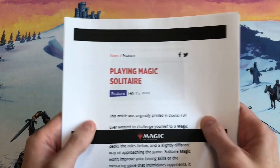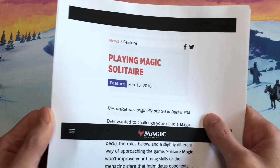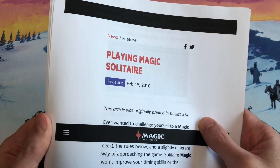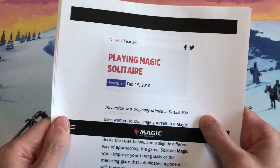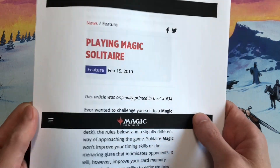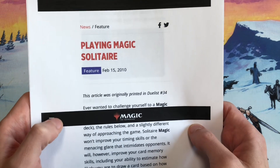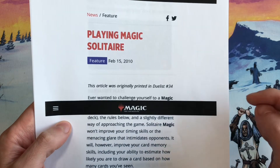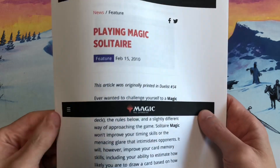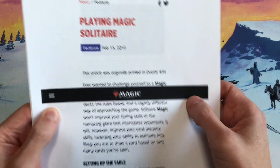I think there's a format called Brawl, which I don't know too much about, but it might also be a two-player version where you dig through cards in like a hundred-card deck. I did find on the Wizards website an article written in 2010 about solitaire Magic, so I'll put the link in the description below. You can read all about how to play solitaire Magic — according to Wizards this was printed in Duelist issue number 34.